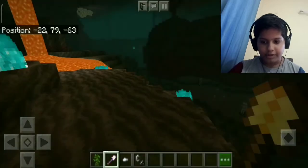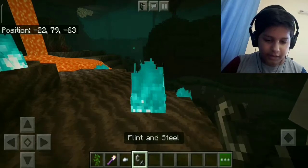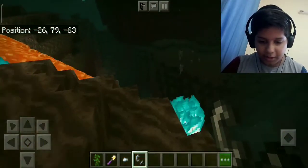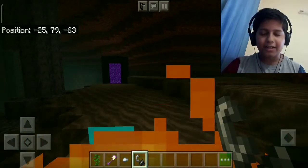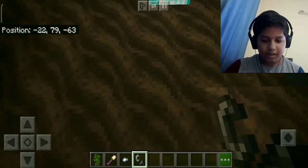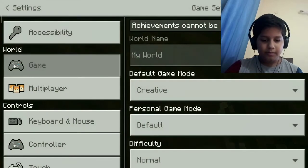Here is a flint and steel — I'm going to show you something lit, if you get what I mean. Look at this — blue fire! This has much more damage than normal fire, but for some reason when you get set on fire it's not blue. Now I want to show you some more blue things — you can make blue glass.